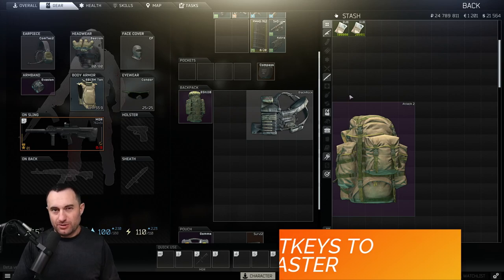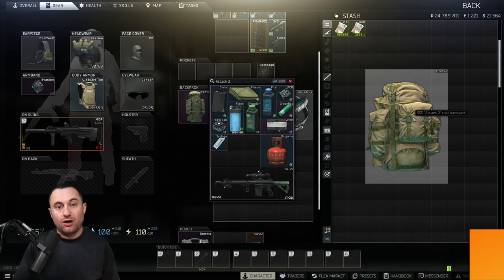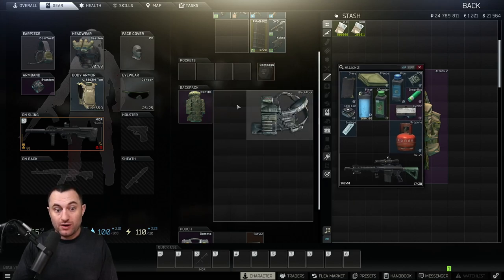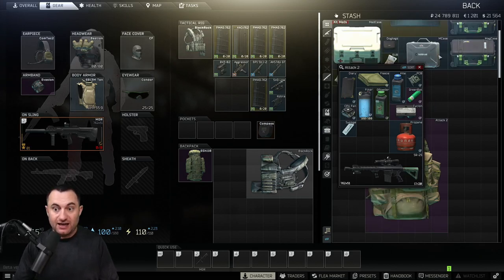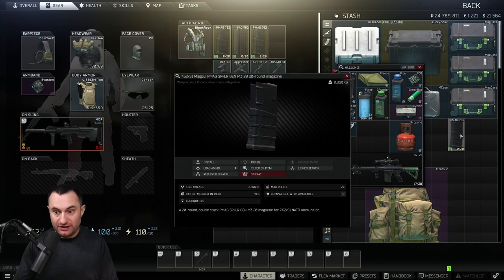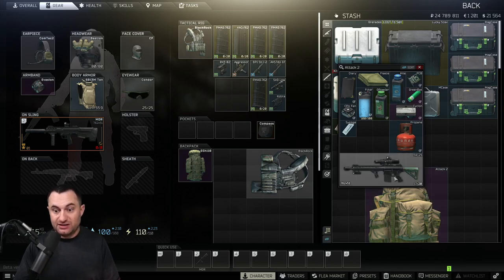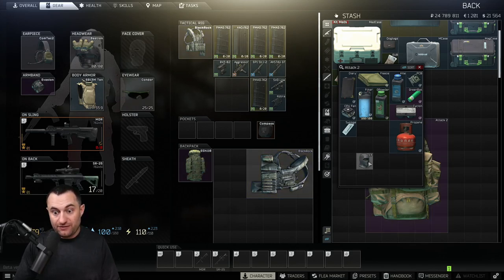Tip six is about looting faster. A lot of people don't know the Control-click and Alt-click tricks. If you Alt-click any equippable item — a rig, vest, glasses, face cover — and you have room to wear it, it will instantly equip. For example, if you kill a player and he has a gun in his bag, Alt-click and it goes right into your secondary slot. Same thing with face masks or sunglasses — Alt-click and they equip right away, getting gear into your inventory fast.